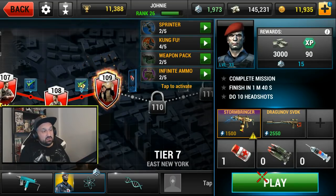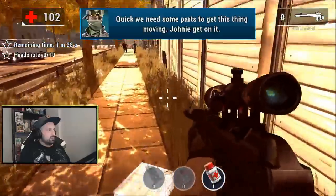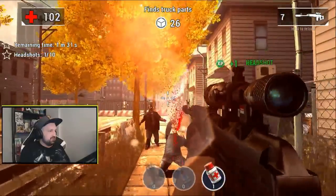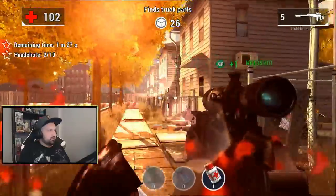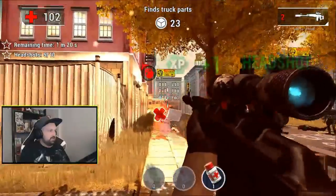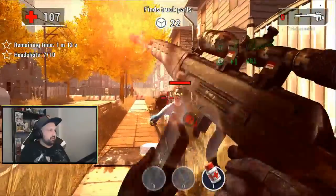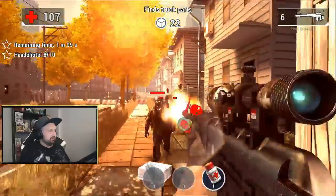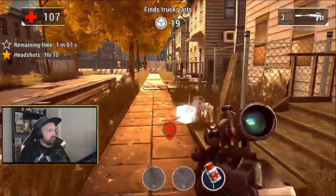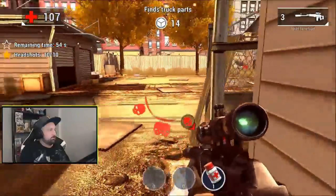Next mission is 10 headshots, so we'll finally see if my new sniper is strong enough for one-shots to the head on tier 7. This mission also has collecting stuff in a limited time — I got 1 minute 34 seconds, but let's focus on the 10 headshots first. Mini-boss already? I don't have time for that. Look at all these zombies — seven headshots, eight. I got the kills, let's go and focus on collecting truck parts. I need 19 and I've got 55 seconds.